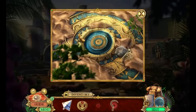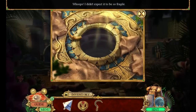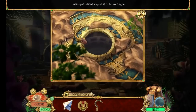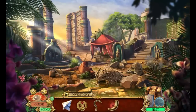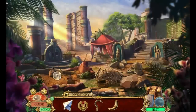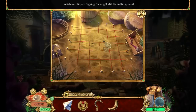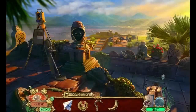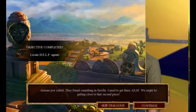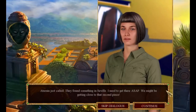It's stuck, I need to pry it up. Okay, oh, here's our rock — let's do that. Oops-a-daisy, we broke something that's about 1,500 years old! Whoa, we got some great action going on here. Whatever they're digging for might still be in the ground. Our contact just called — they found something in Seville, I need to get there ASAP. We might be getting close to that second piece. Is it 'several' or is it 'Seville'?